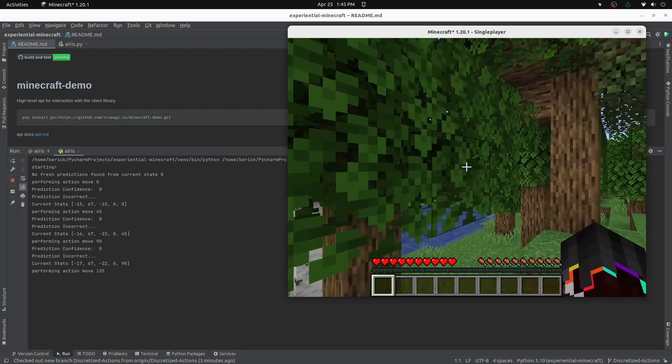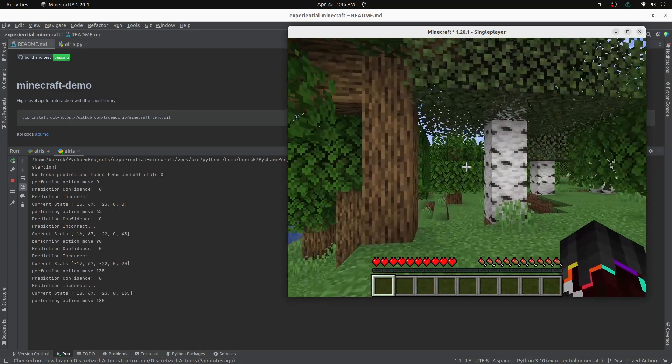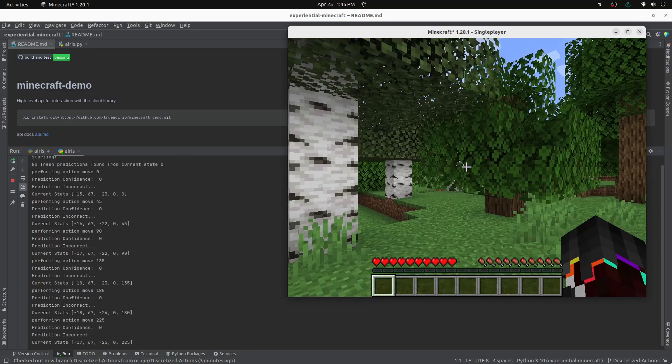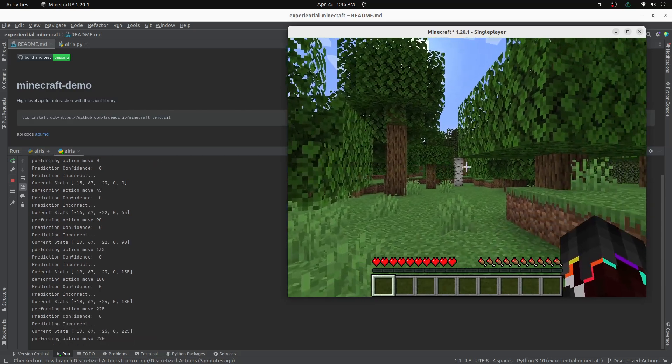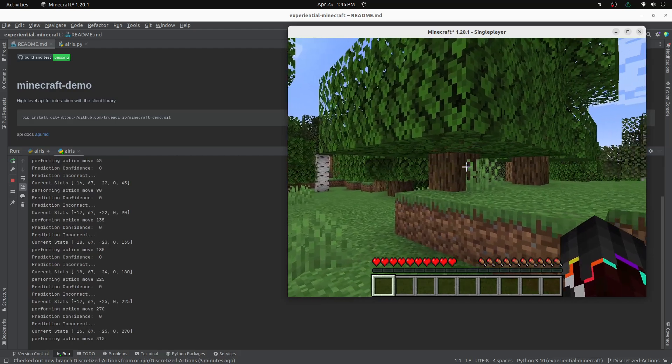The agent is given a set of discrete actions that it can perform in 8 directions: move forward one block, jump forward one block, mine slightly up, mine straight ahead, and mine slightly down. And as you'll see, the actions are not precise or consistent due to the continuous nature of the environment.